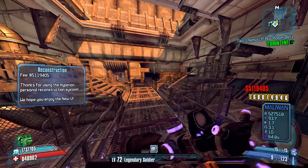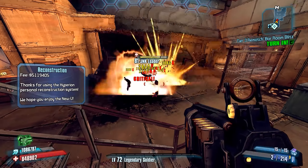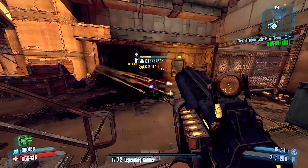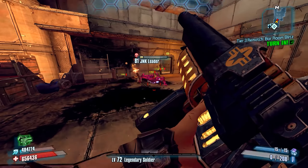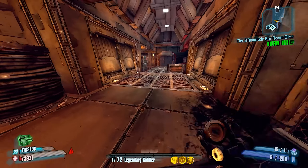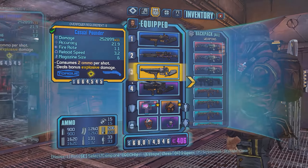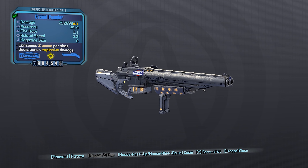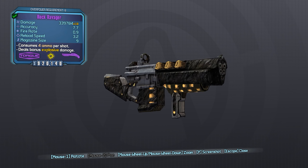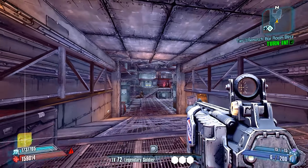Using this weapon is hazardous to your health — if you use it at a range where you can actually land pellets, you're going to be dealing damage to yourself. Even with slag, it took three magazines to finish him off, which is pretty abysmal for a Torque Shotgun. If we were using a different Torque Shotgun like this Casual Pounder, we would have taken out that enemy a lot quicker. And if we were using a high-tier one like this Rock Ravager, we would have absolutely destroyed him.